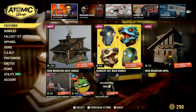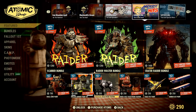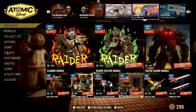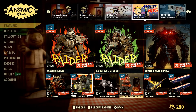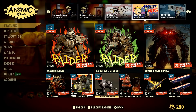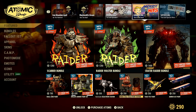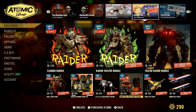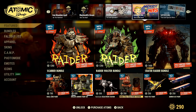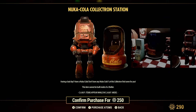The item in question is actually a collectron. Collectrons, interestingly enough, can be programmed to collect anything that you already have a collectron for. So if you get this Fetch collectron, you can tell it to collect Nuka Colas from this one if you own both of them. And that goes for all of them — if you get the Fajnacht one, you can tell it to collect Nuka Colas if you own the Nuka Cola collectron.